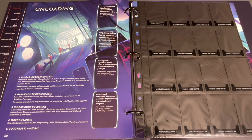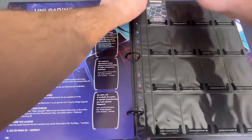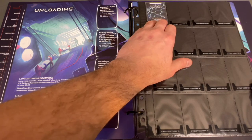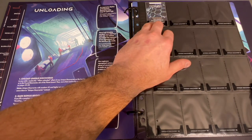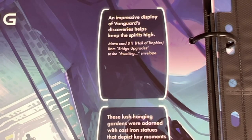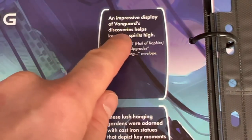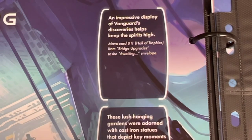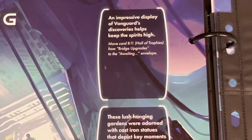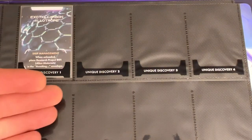Getting back to the Vanguard, the first thing is to place our unique discovery into unique discovery slot number one. It says when placed in 'Unloaded' we place Research Project R01 alien materials into the waiting envelope — which is why it was already there. As you fill up the unique discoveries, things unlock for our ship and crew. It says an impressive display of discoveries keeps spirits high: move card B11, Hall of Trophies, from bridge upgrades to the awaiting envelope once the first row is filled.